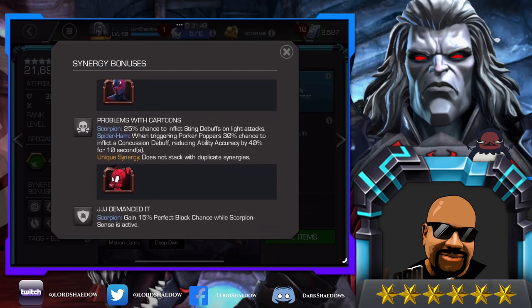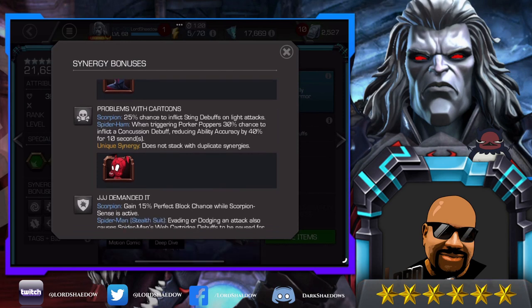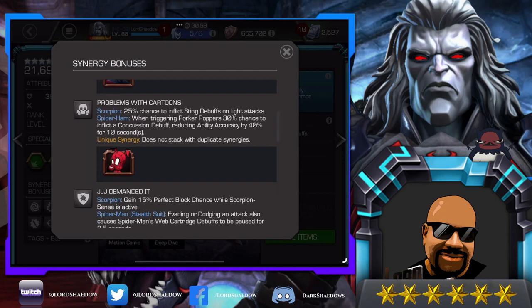Here we go with Spider-Ham — some people like Spider-Ham better than Scorpion, and Spider-Ham is another one of my favorite science champions. Spider-Ham is easier to use, but Scorpion seems a bit more versatile. The synergy gives a 25% chance to inflict sting debuffs on light attacks, which is really nice. If I'm making a team around Scorpion, this is definitely one I would bring along.